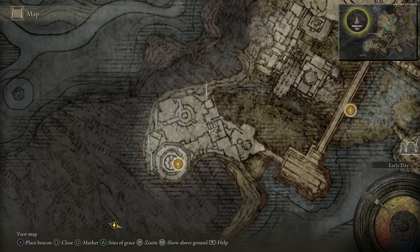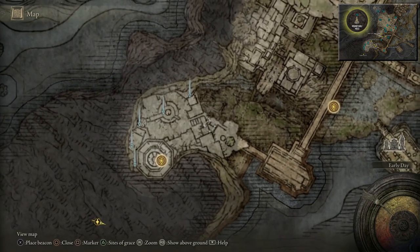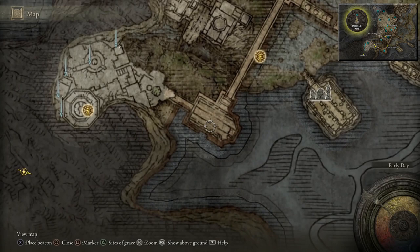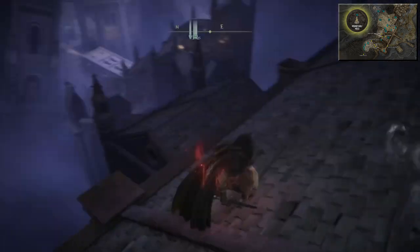After that we're going to come along here, sort of down these steps and over here. It's going to be a Golden Rune approximately here, and in this gazebo it's going to be a Larval Tear, and here is going to be a boss fight. So we'll get these things and take it from there.